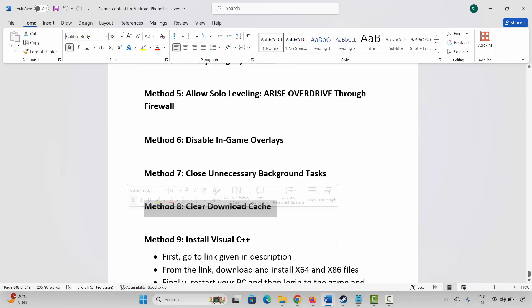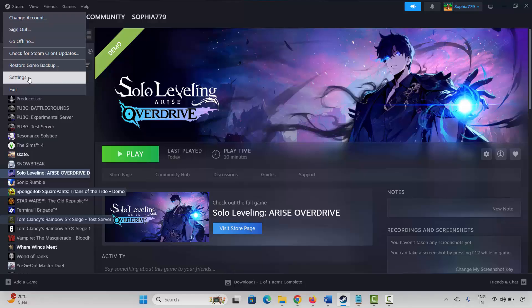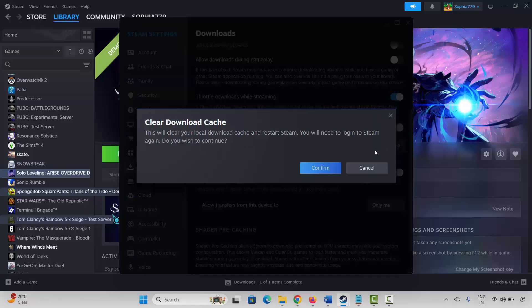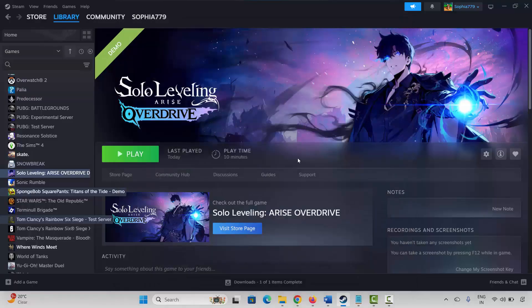The next solution is to clear the download cache. Go to Steam, click on the Steam option, click on Settings, then click on Downloads. Scroll down and click on Clear Cache beside Clear Download Cache. You will get a pop-up saying this will clear your local download cache and restart Steam, and you will need to log into Steam again. Confirm it, then launch Steam once again and check if the game is opening.